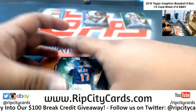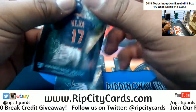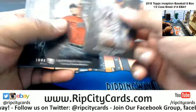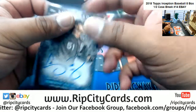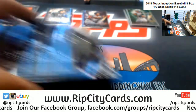We got a Mejia for the Indians, green. Barreto green for the A's. White Sox autograph numbered to 299 — Carson Fulmer. Two boxes down.